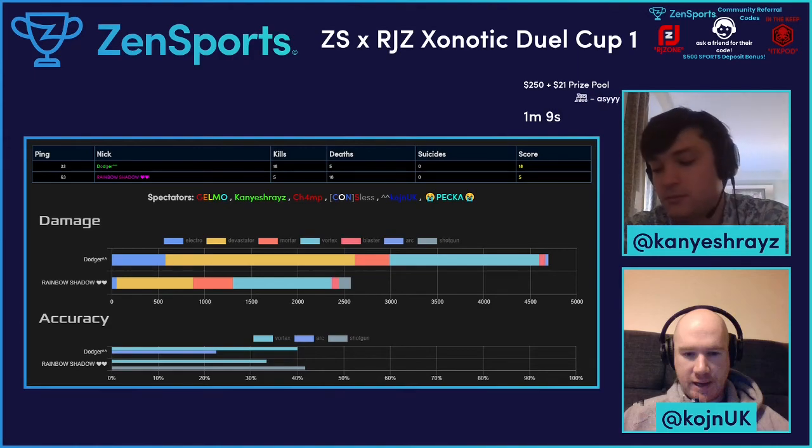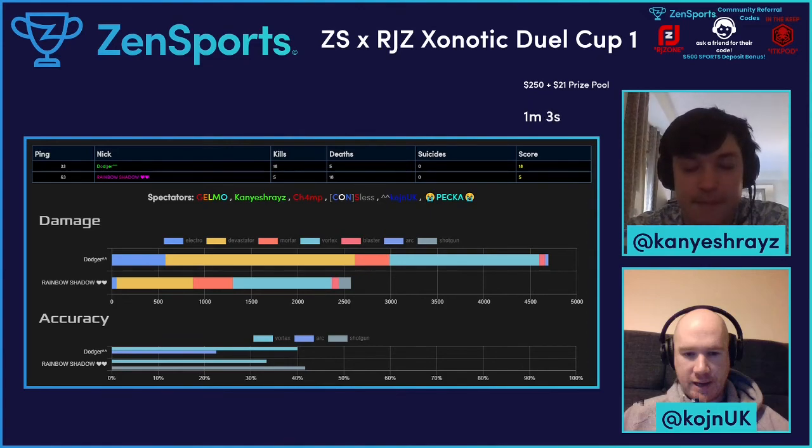You've also got the Mega Health where you can use the Electro to basically spam it. You saw Dodger use the Electro to his advantage on that trap area of the Vortex and on the Mega Health. You didn't see Rainbow Shadow do that. So maybe that's something he can take away in the future - trying to implement the Electro into one of his future games on that map.